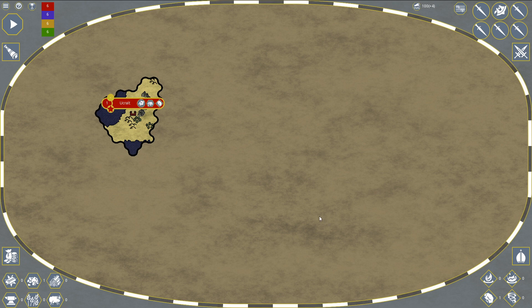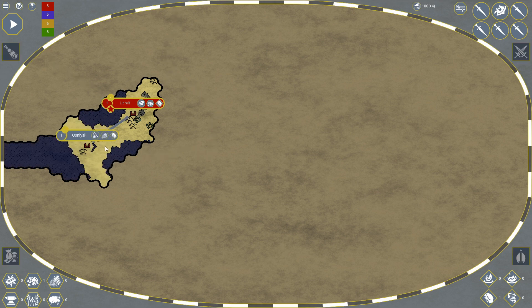Each turn you can do one thing: either conquer another city, explore, send people to convert citizens to your religion, or create a trade route. We're going to explore over here and we find Austin Isil, which is another city.